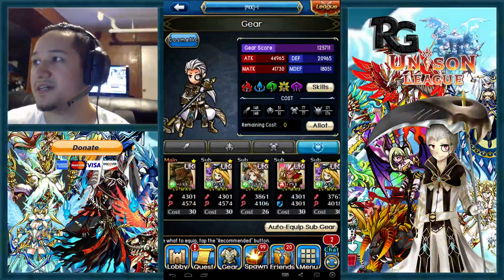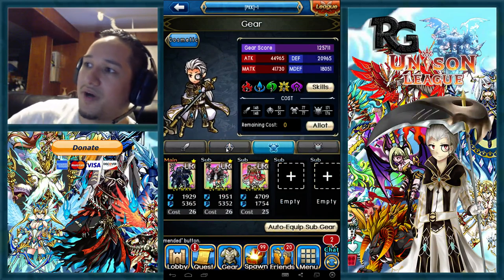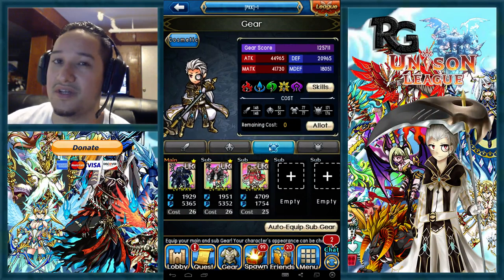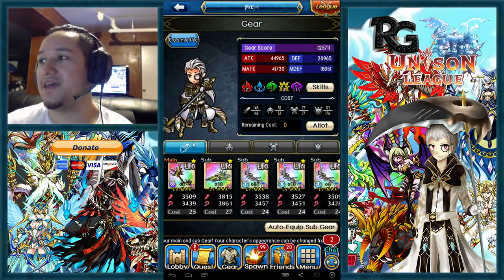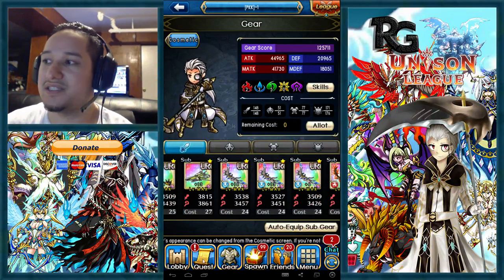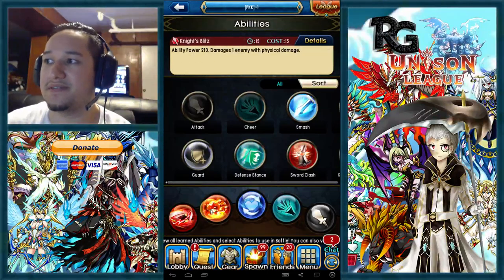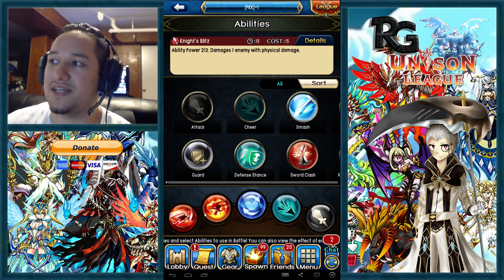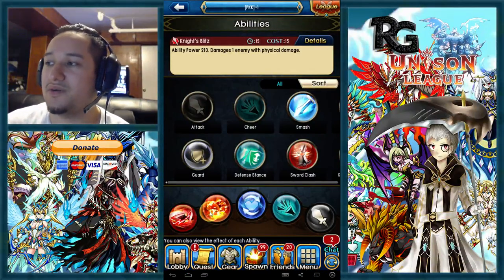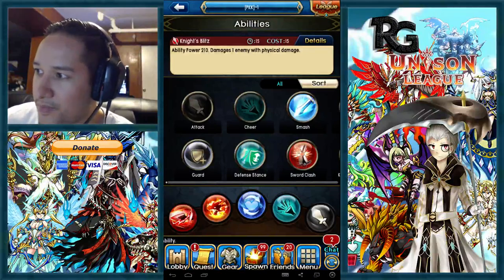For a crystal burst lancer, you can do the Apollo thing — put Apollos in your helmet and armor slots, then go full lances in your weapon slots. Try to get lances that are physical testament since they work with both knight's blitz and savage sting. Six physical testament procs is better than mixing three and three, but if you don't have them you work with what you've got.